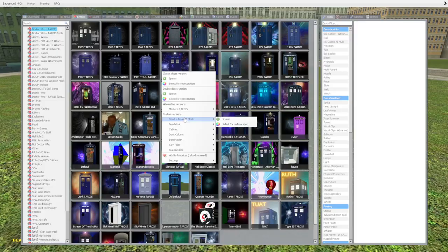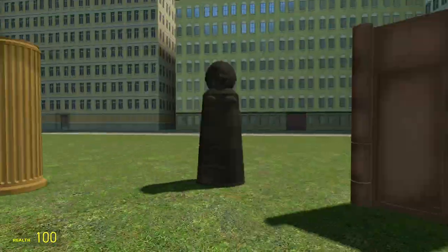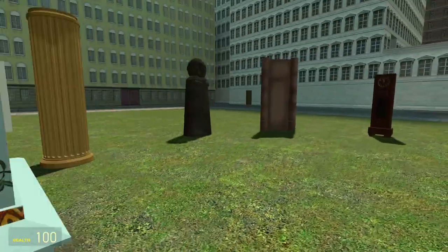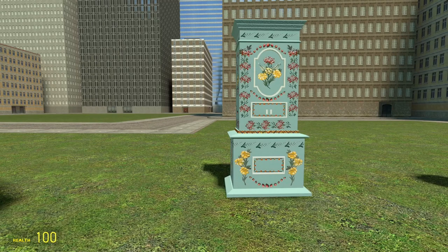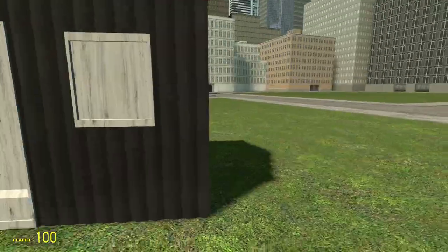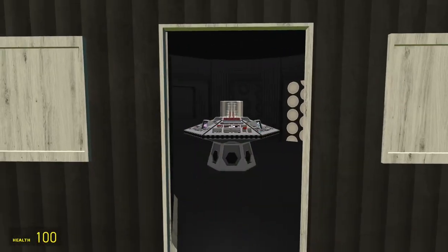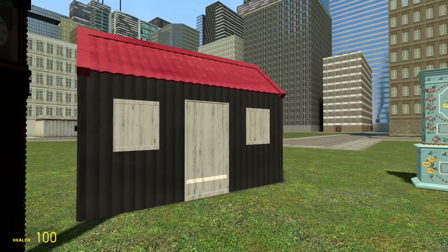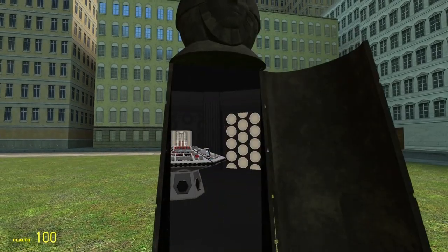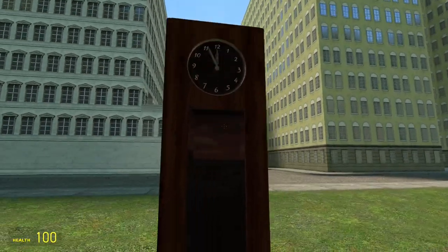Here are some of the bonus interiors. Not all of these are for the Master. This one is from Attack of the Cybermen. I think there's also an organ and a set of gates from that episode. There's one from — I think — The Deadly Assassin. There's a beach hut, which might be Planet of Fire or Trial of a Time Lord. There's one from Castrovalva. There's the Iron Maiden from The King's Demons. The Sarn Pillar, which I'm guessing is from Planet of Fire. And the Clock from Keeper of Traken.